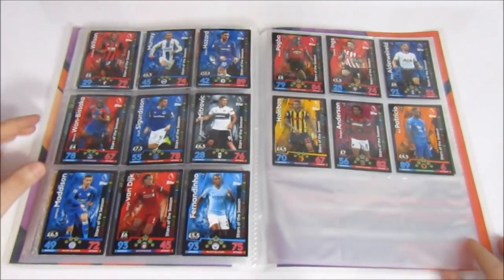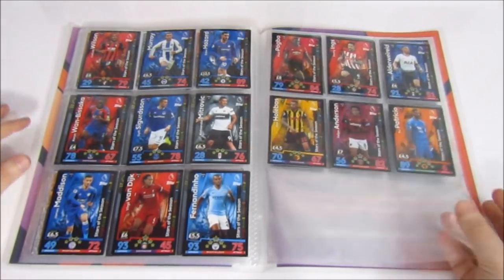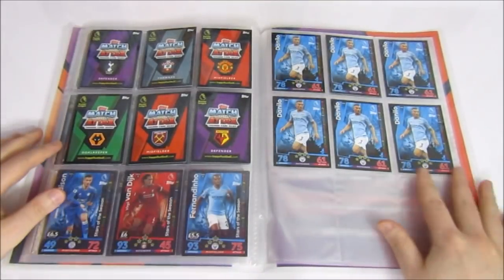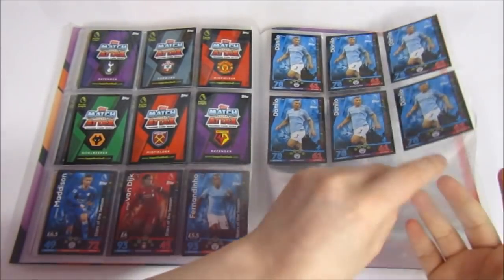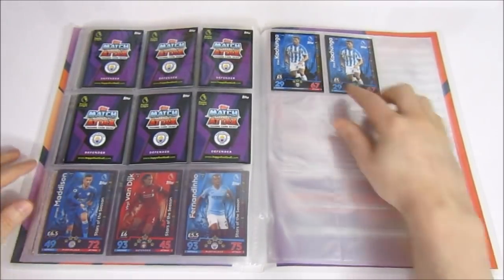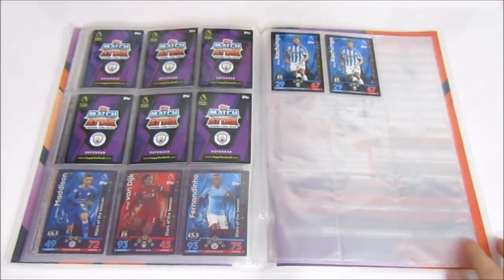Then the tin cards themselves — Stars of the Seasons. At the back we've put a few error cards: the Danilo with no value, and the Kachunga that's actually a Mooney 8. We only have two of those because Mrs. has taken the others for her Huddersfield collection.